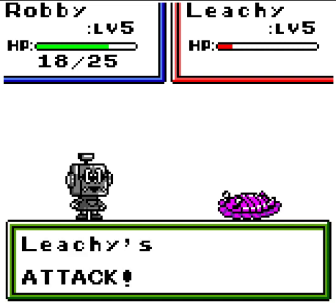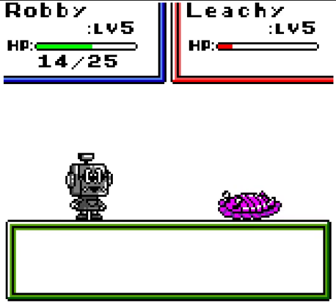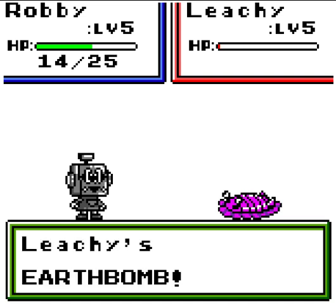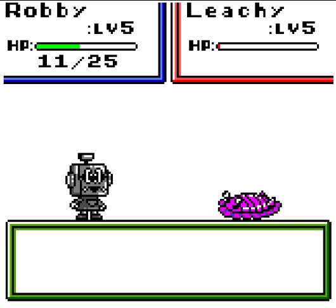So I'm guessing Robby's a water type and Leechie's a ground type. Heads up for this battle — send out Robby versus Leechie, because it works pretty well. I feel like the attack sequences are overdone — like, does it really have to poke those stars up three times? It just wastes time to show nothing, in my opinion.